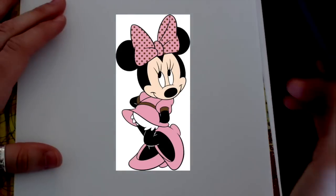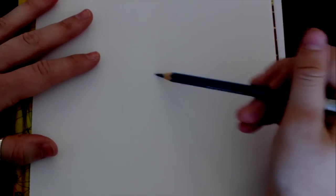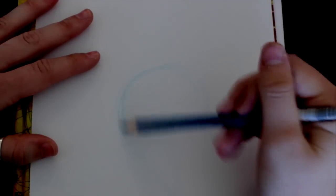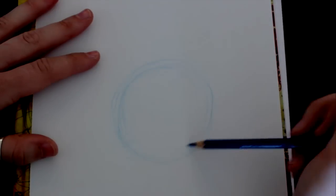So today let's start off with Minnie Mouse — it's simple and it's fun. What we're gonna do first is just draw a simple circle and you want it to be quite big like this.